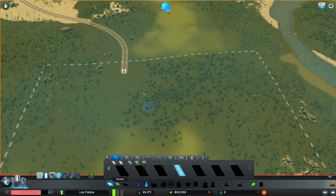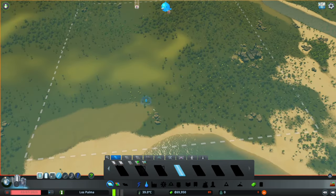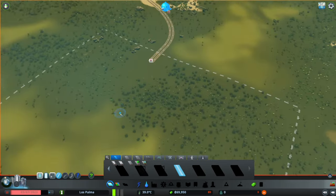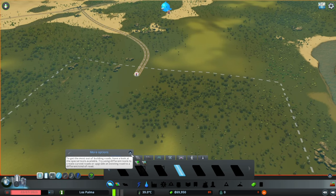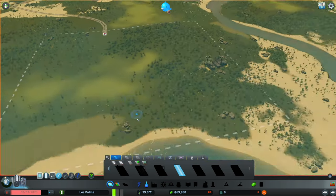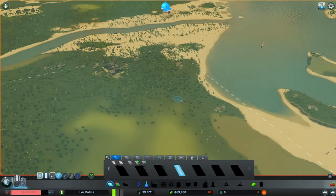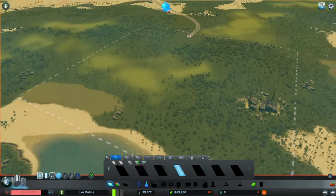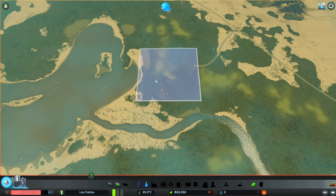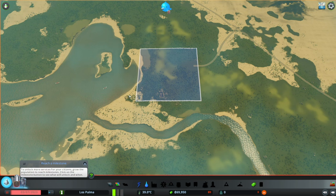Now we have built our first road, so we've got access to a few different roads. We are on Left Hand Drive as well guys, for all you Americans out there. Now we are on the Shifting Sands map, and there's plenty of different things that we want to do with this map. If we zoom out slightly, we can see that it's a big sort of estuary over here that comes into the city.